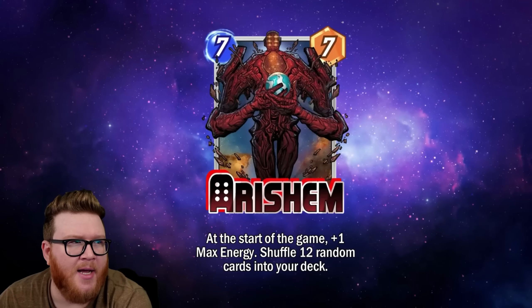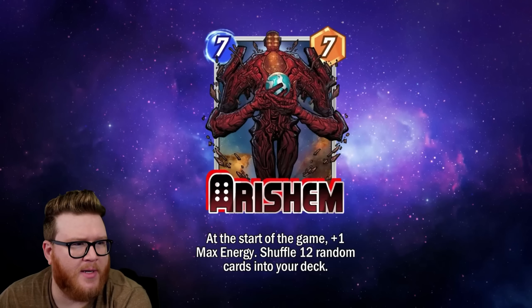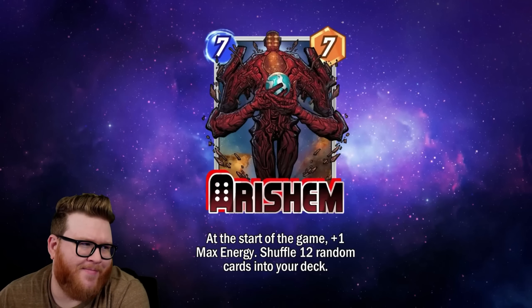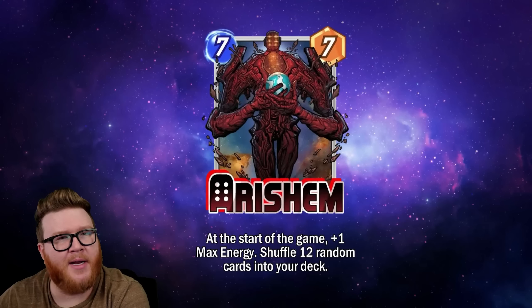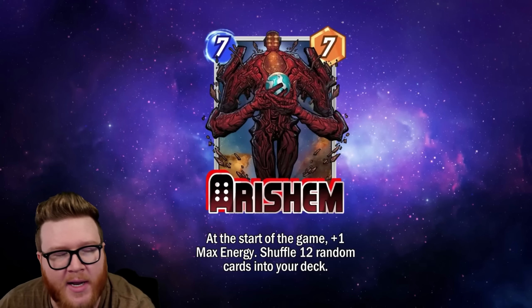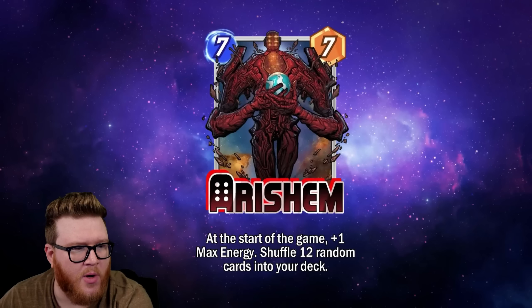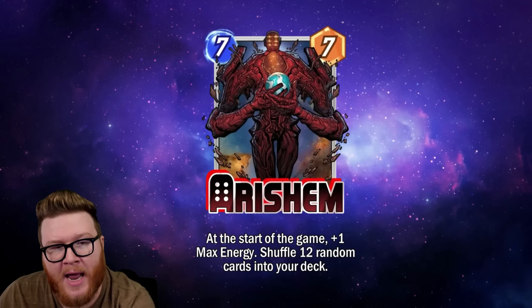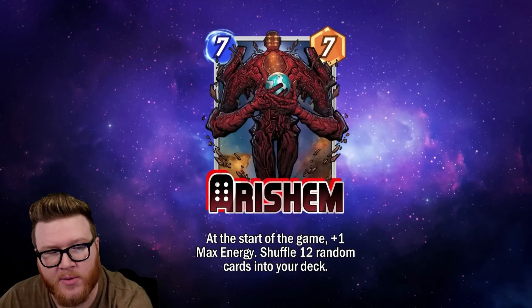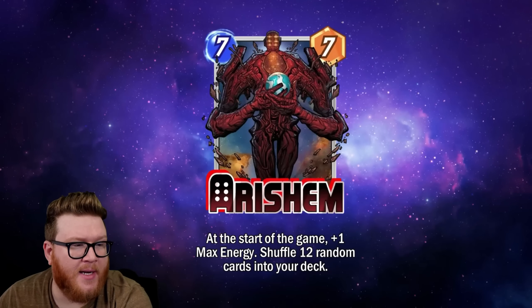Sometimes it'll be Patriot and you'll be sad, but sometimes it'll just be like a Nocturne — okay cool, a random Nocturne, that's a pretty good card, I'm happy to play that on turn three. A Spider-Man? Sure, I'll play that on turn three. Colleen Wing on turn two — normally I wouldn't be that excited, but I've got my late-game plan going. I'll take a bonus two-four, that's kind of cool to have earlier.